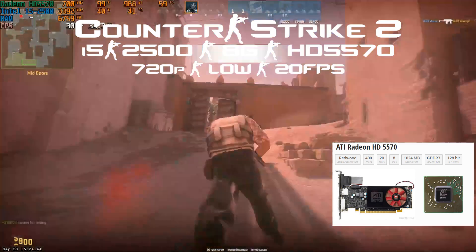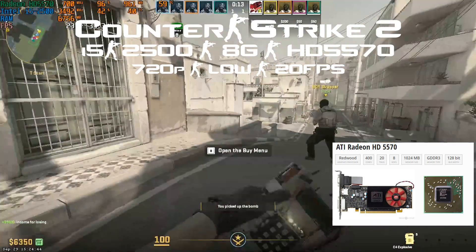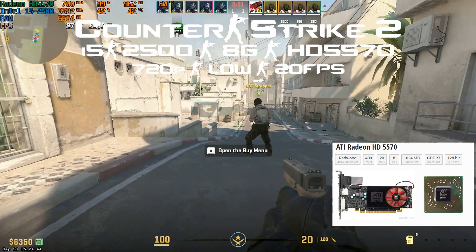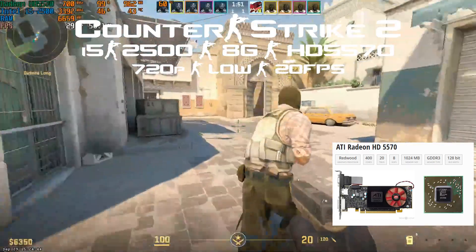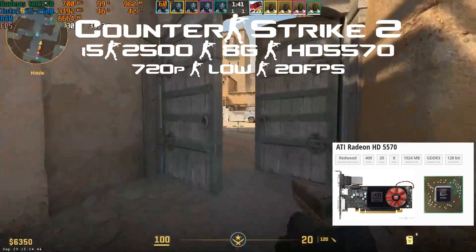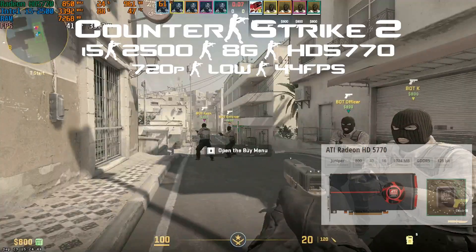On the Radeon HD 5570 we have around 40-45 fps, but I still don't consider that playable in an FPS game, even as a casual player. We're talking about FPS PvP against other players. Maybe it would be acceptable in an RPG like Tomb Raider — being just over 30 fps is playable — but I won't recommend it.